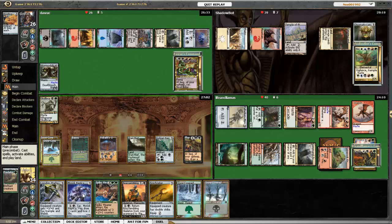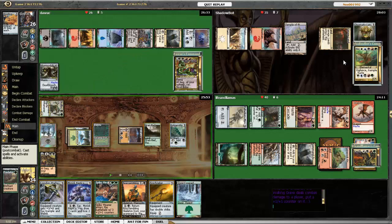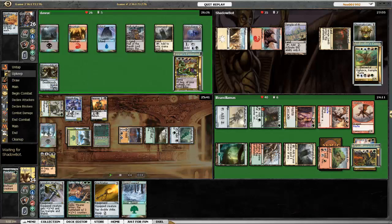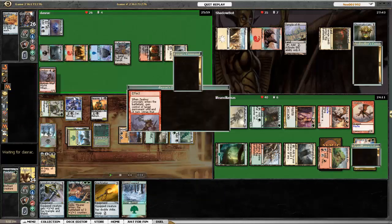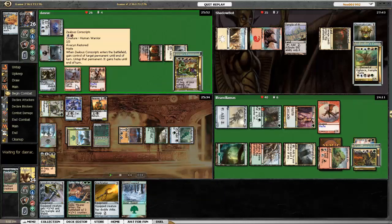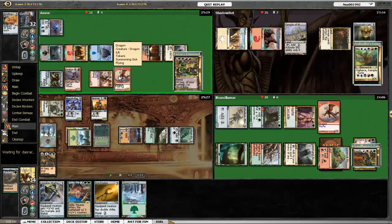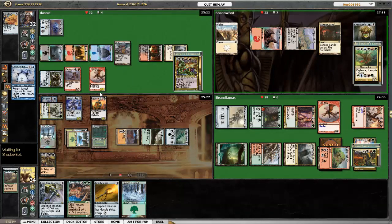I drew two lands, which is fine I guess. I'm still not real scary, but I want Skullbriar to keep getting counters, so I attack the Horde of Notions player. I play the Replica and the Skeleton just as a blocker. I still don't have a sac outlet for Skullbriar. Bolas uses Zealous Conscripts to steal Utvarahilkite so that he can have another dragon, and he attacked Karthas with both of them. So these two are actually going at it.